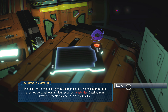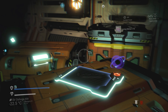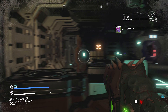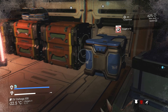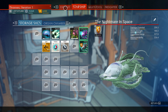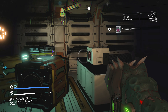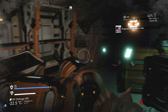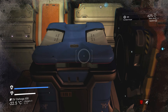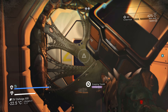Detailed scan reveals contents are coated in acidic residue. We got the security credentials of that duty officer. Oh yes — salvaged frigate module! That means we only need two more. That's really good stuff. Let's not miss any of these blue containers — they seem to have a pretty good rate for modules.